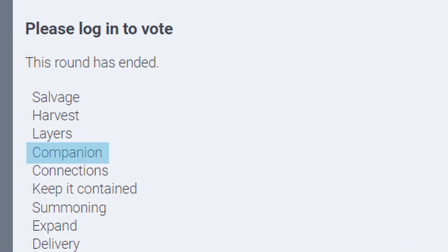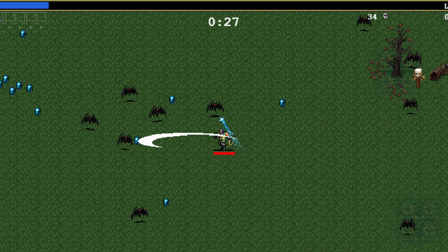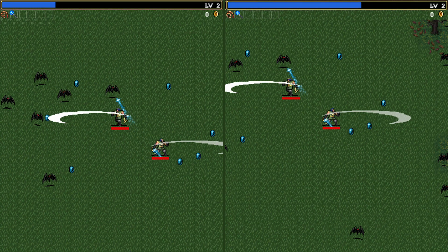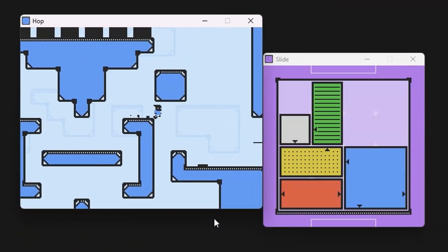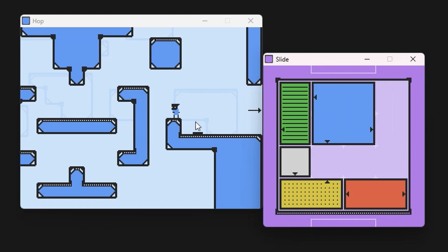Try turning it around. Use the theme as a source of inspiration to explore new concepts. Ask yourself questions like, 'I really want to make a vampire survivors game — what would it look like with a companion?' And bam! A co-op vampire survivors game. You're allowing the theme to inspire you based on other things that you're interested in. Maybe you're thinking, 'Hey, I was really hoping the theme runner-up — which was layers — won instead.' What if I made a game that was about layers and companions? Next thing you know, you're making a platformer where the player has a companion in another layer of reality and you're solving puzzles together.